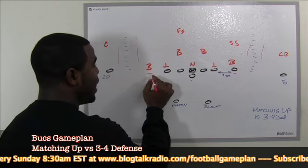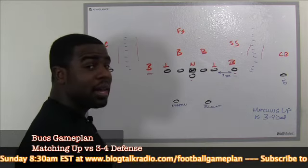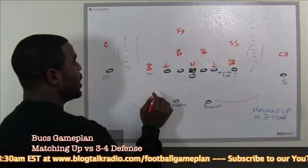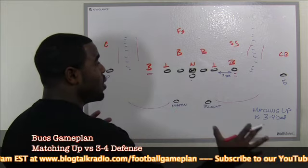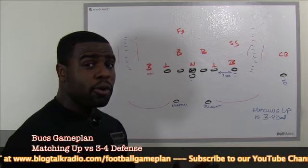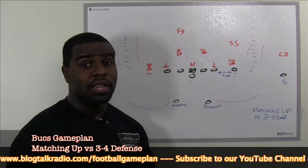Those slants and end cuts can have effectiveness for Josh Freeman, making easy throws for him. And also, if you want to never block the edge rushers — if you want to be creative like that — you can easily flare these guys out in the flat, so that way you're really spacing this defense out. If you just go into a situation matching up versus a 3-4 defense, I really think the Bucs can have a chance in this game.